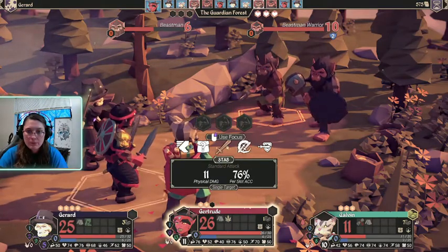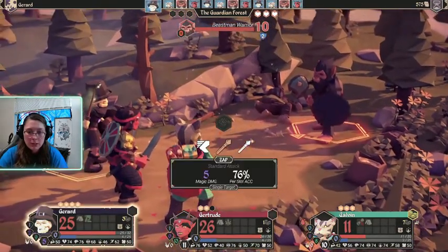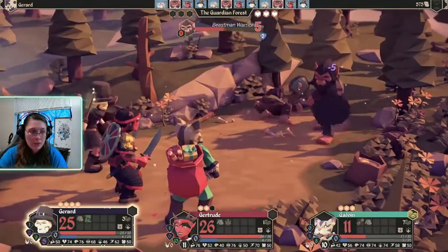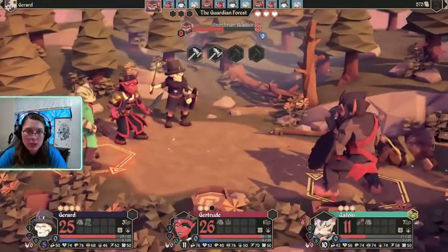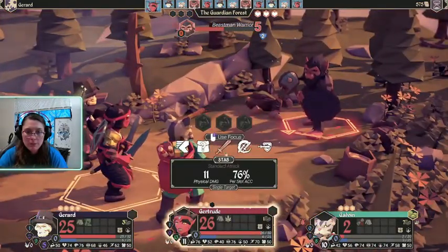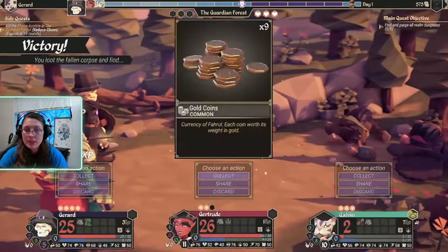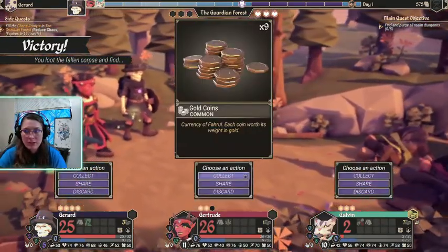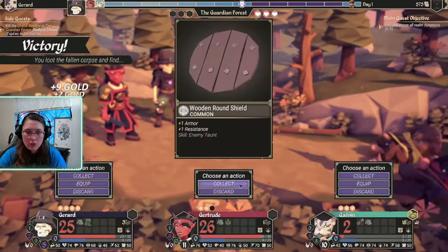I guess we'll just go for the kill. Galvin is bleeding — not good. I don't have a way to heal him at the moment. He wouldn't be able to do any damage anyway unless I reloaded. I hope he doesn't die. As long as I get this out, he'll stop bleeding. Bleeding — basically you take large amounts of damage but infrequently, so it's like every two turns you take quite a bit of damage.